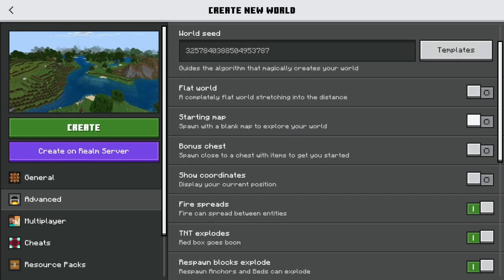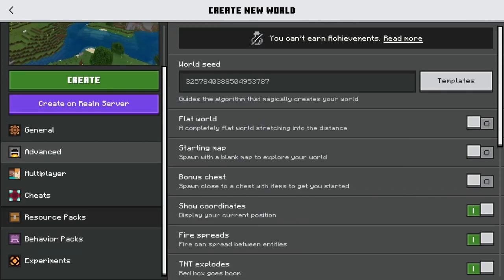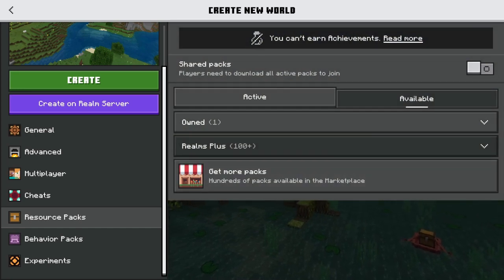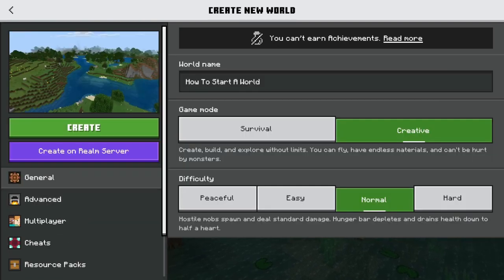You can start with the map - usually I don't. If you're really new to Minecraft, I would recommend a bonus chest. Turn show coordinates on for sure so you can know where you are, and then I would not really mess with any of this stuff. You can add any packs you have, but resource packs and behavior packs will change the way that your game works, so I wouldn't recommend that. For difficulty: easy, normal, and hard are pretty much the same. Peaceful - there really isn't much of a challenge to it. So I'll just keep mine on normal and let's create our world.